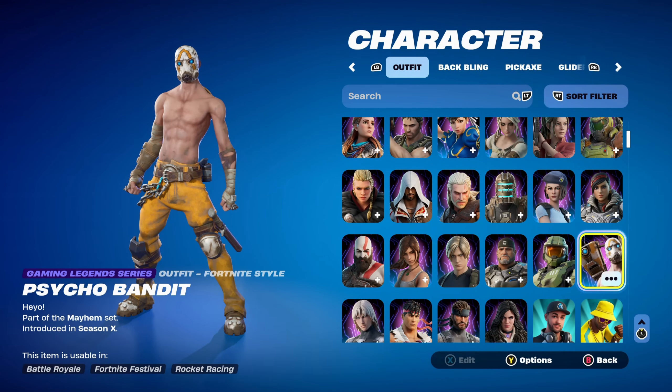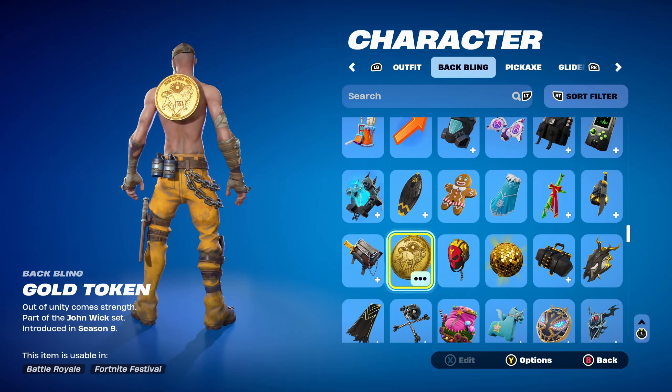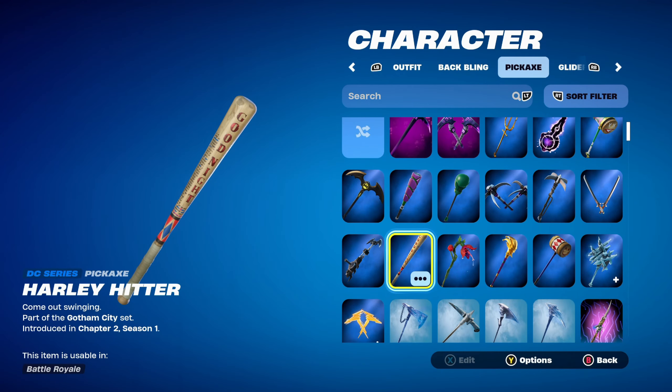The first skin is Psycho Bandit, a Gaming Legends series skin part of the Mayhem set, introduced in Chapter 1 Season X — this is from Borderlands. In my opinion, it's probably the best skin to use in the Wasteland season. The back bling is the Gold Token, part of the John Wick set introduced in Chapter 1 Season 9, used for its gold design — you got it by completing challenges in the John Wick Bounty LTM. The pickaxe is the Harley Hitter, part of the Gotham City set introduced in Chapter 2 Season 1, one of my favourite DC series pickaxes alongside Catwoman's Graphic 4. It works very nicely to complement the Psycho Bandit skin.